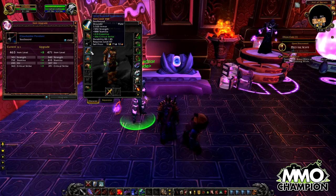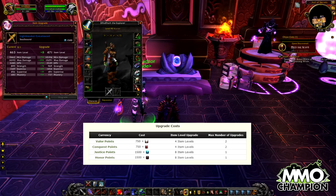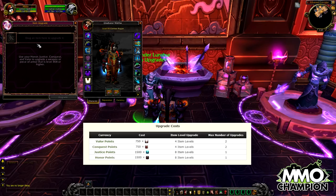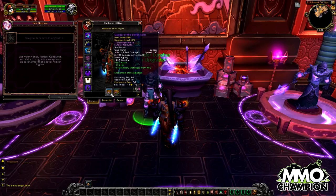On your screen you'll see the table that was featured a few weeks ago explaining how valor can be used on PvE epics to upgrade them by four item levels, two times, and honor can be used to upgrade by eight item levels only once. The same goes for conquest and justice points for PvP blues and epics.